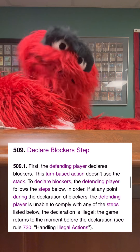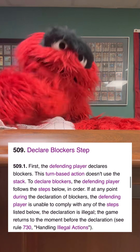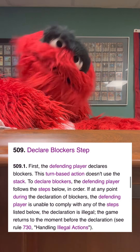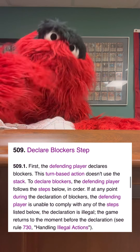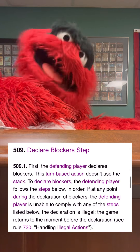The next step is the declare blocker step. This is similar to the declare attacker step where no one can do anything until blockers are declared. After the defending player declares blockers, the attacking player gets to order those blockers to assign damage. After that, any triggers from blocking go on the stack and players can respond until the stack is empty. One important thing to note is that it's always up to the defending player as the non-active player to have that last word on the stack, so they can wait to see if the attacking player has any instants or abilities they want to use first.